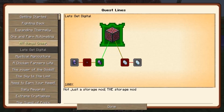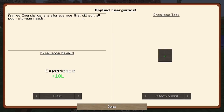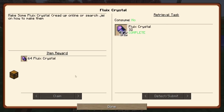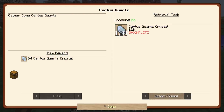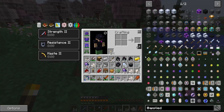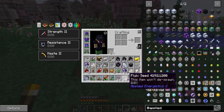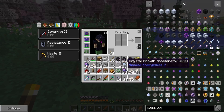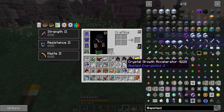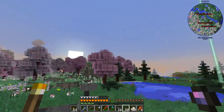Funnily enough, in the quest book under 'Let's Get Digital,' if you start off the Applied Energistics quest, you get 10 levels. And as soon as you make 32 of these, you get an extra 64. This whole questing system is helping us quite a bit. I've already made the crystal growth accelerators, which will increase the speed at which these seeds grow — it normally takes seven days, but this will decrease that to maybe a few minutes.